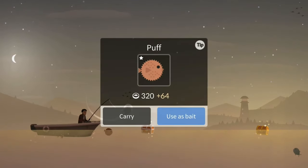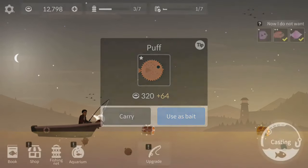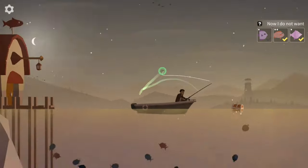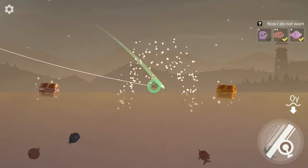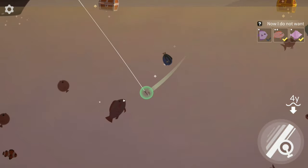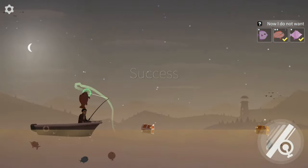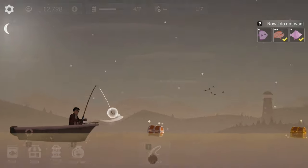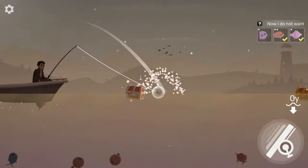This game has a kind of frustrating system where you've got to catch a smaller fish, then treat it as bait, and throw it in there to get bigger fish. The problem, unfortunately, is that when you do that, sometimes you get a smaller fish than you wanted from the second one.